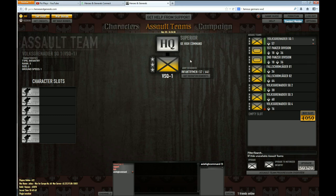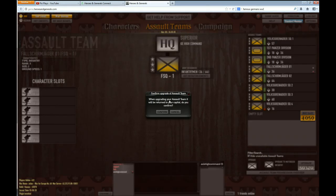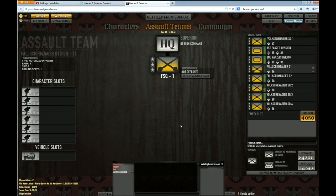I have the money and the experience, so let's do an upgrade. Let's do Faustmiega squad one. I'm not sure if I can upgrade squads without the full amount of men, but let's try. To upgrade this squad, come to the bottom, check the amount of credits required, and click upgrade. It asks: 'When upgrading an assault team, it will return to your capital. Do you confirm?' Yes, sir. And there we go — we have successfully done an upgrade on a unit.